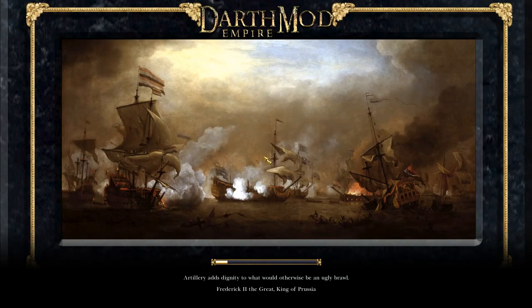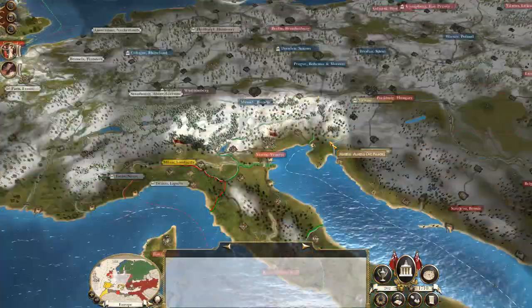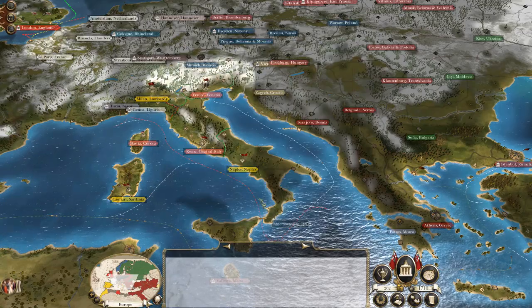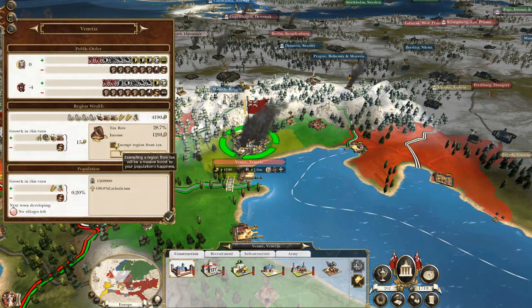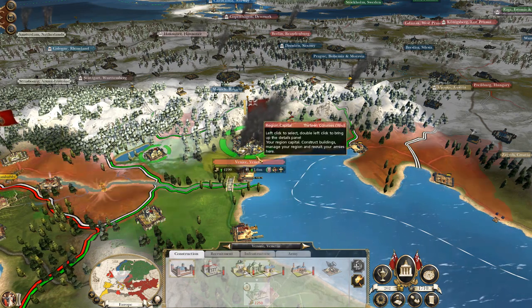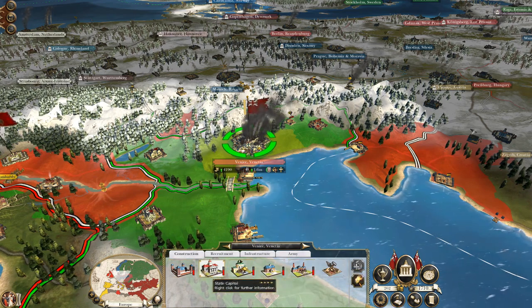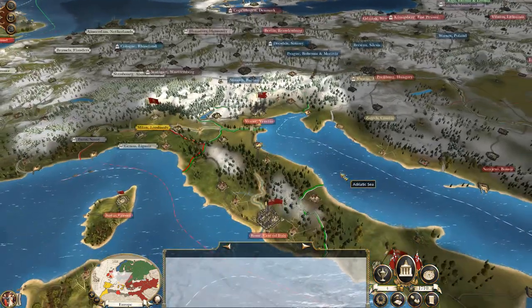Very heroic victory by our forces. That's the Sinai Peninsula - we are dug in and there is nothing they can do about it. Because that is Venice, and this nation has destroyed Venice. They hate us, but if we exempt them from tax for a while... They don't have any schools, which is good, but we have no money to repair anything. So let's spend what little cash we do have on a bit of replenishment on our troops.